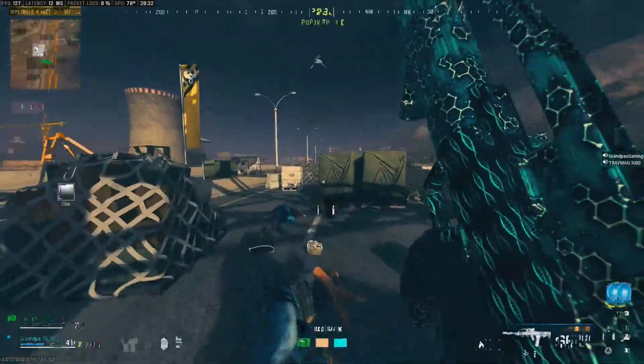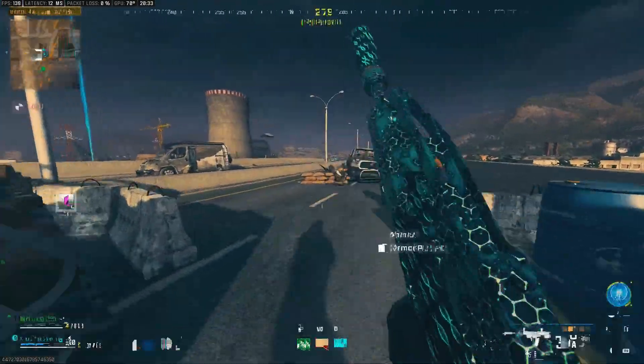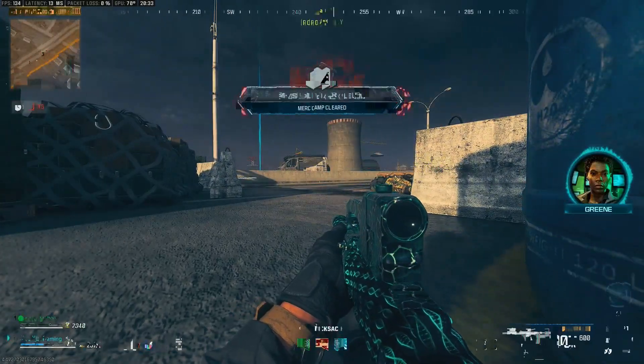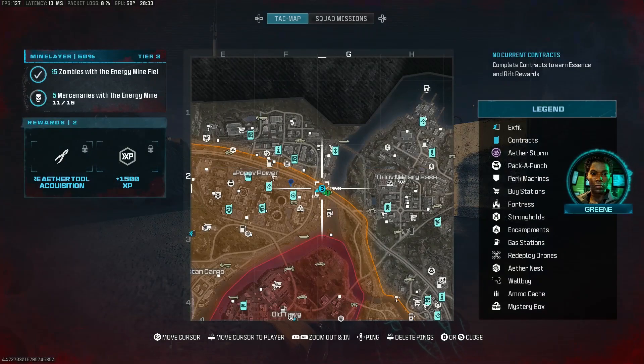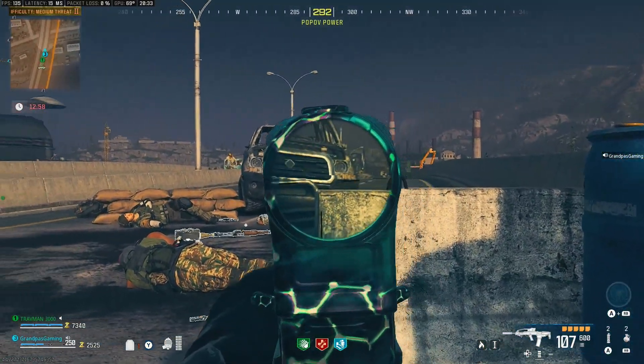To kill zombies, it's not that difficult on this map because there are zombies everywhere. However, you can increase your chances of getting them close to you by using Monkey Bombs. Also, if you smash a passenger side or driver's side window of a car, the car alarm will go off and attract zombies to the car, making it easier to get them killed.